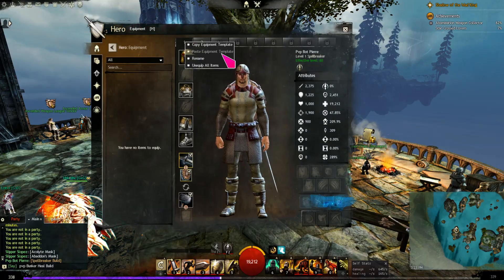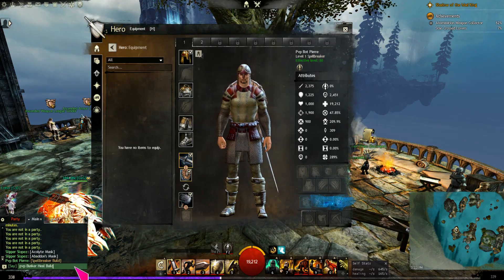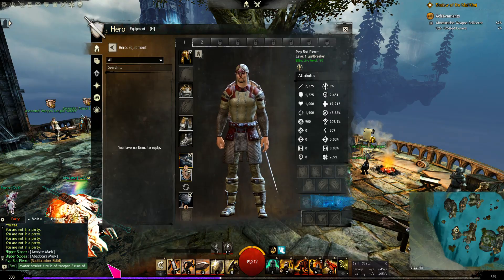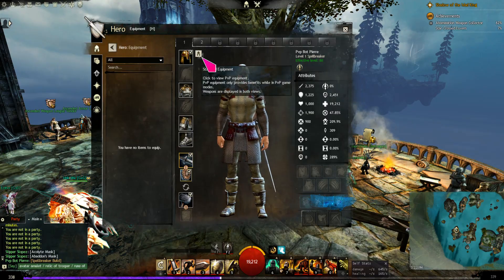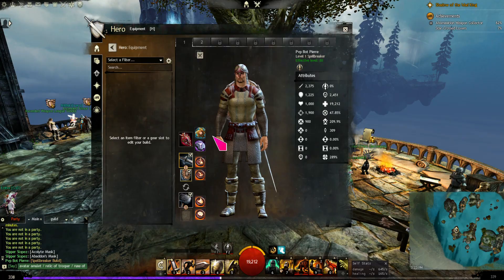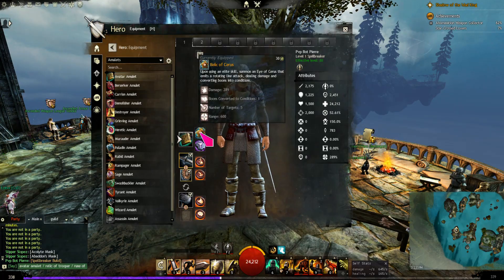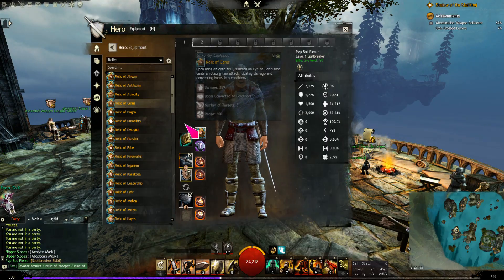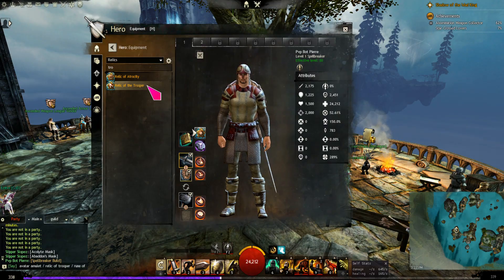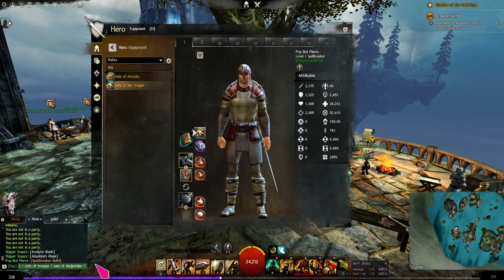It goes with the armor set, so we'll rename this. That's just something I like to do — not really necessary for the how-to, but here are my notes. We talked about equipment on the previous video. Now, the setup calls for an Avatar amulet, Relic of the Trooper, and Rune of the Soldier.